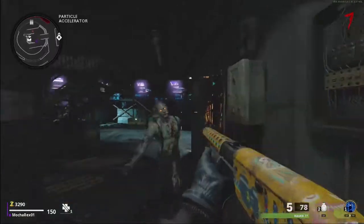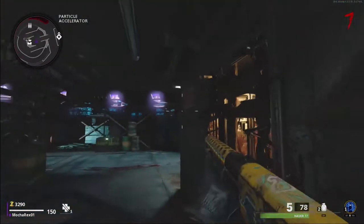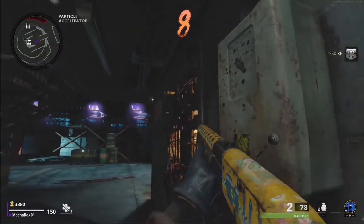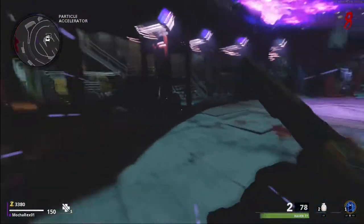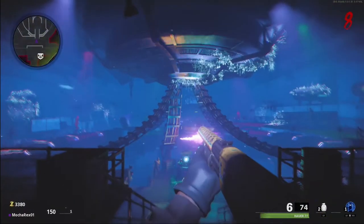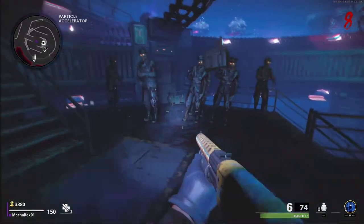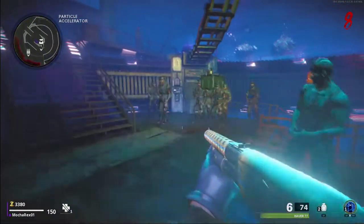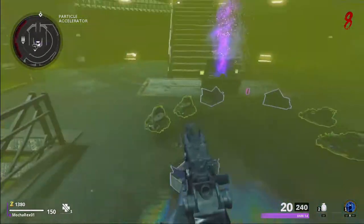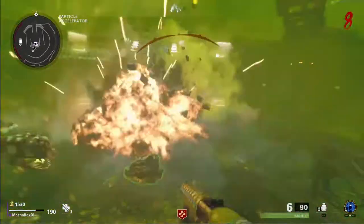The fourth orb spawn location is in between Armor — stand on the crate or jump onto the Particle Accelerator and look down to shoot it. The last orb is behind a barricade on the left-hand side — it's a bit hard to see, but shoot it and you're done. You'll know you shot all orbs correctly when the game starts to take you into the Dark Aether. Once there, you'll be vibing with zombies doing the coffin dance meme. After a while, you'll be teleported out and the next round will start.